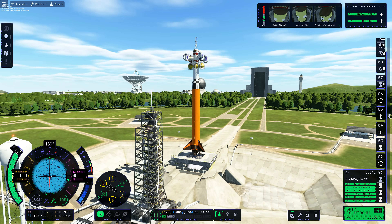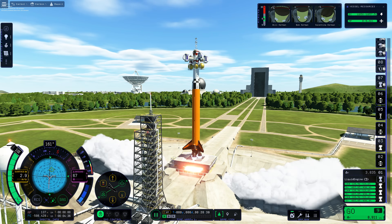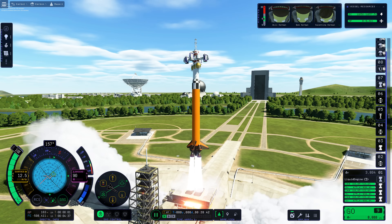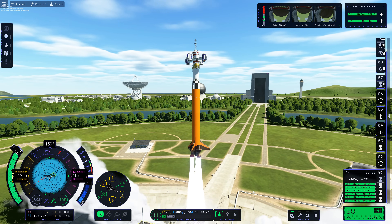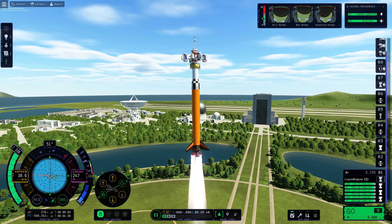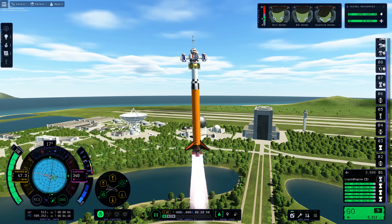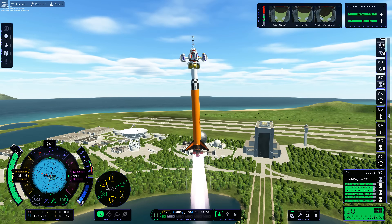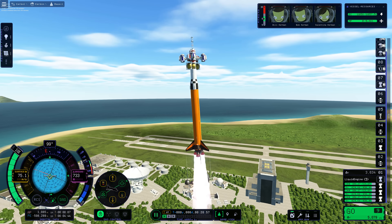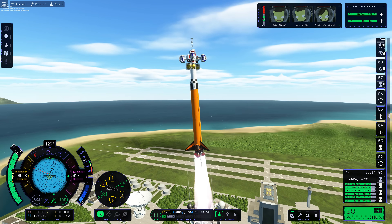Here we are launching. As mentioned, I wanted to add lots of struts to this thing because rockets in KSP2 are very wobbly. And as you can see, this rocket is actually no exception. Despite my best efforts, the struts didn't do enough — we're really, really wobbling about.